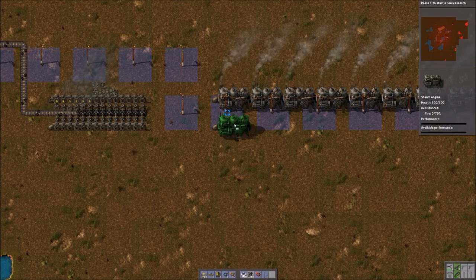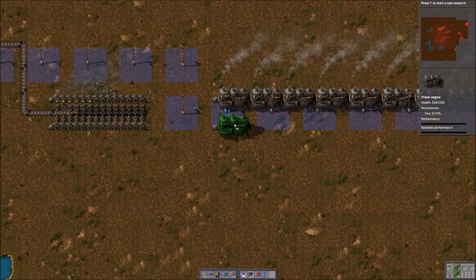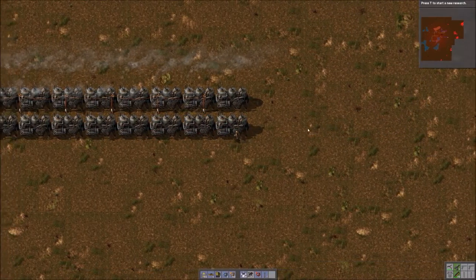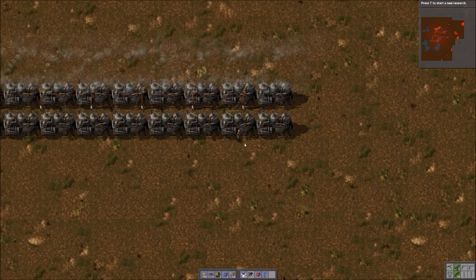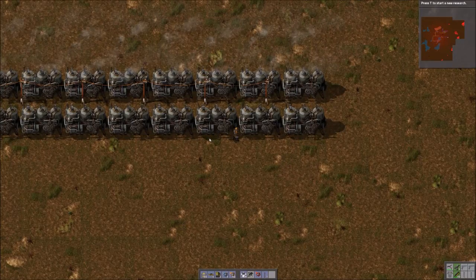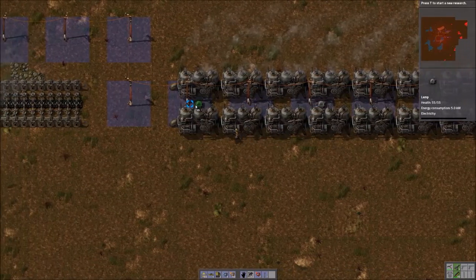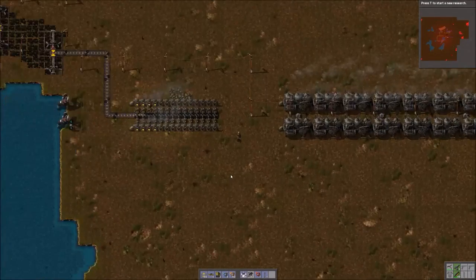We'll put our 10 boilers. And you can see that because of the way that I placed the electric poles earlier, these boilers are already covered by the electrical poles. Okay, that's it. So we've now effectively doubled our electrical capacity. We now have 10.2 megawatts available. I'm going to place a few lights here — just every other pole, I think, should be sufficient so we can see at night. Okay, and we're good to go.